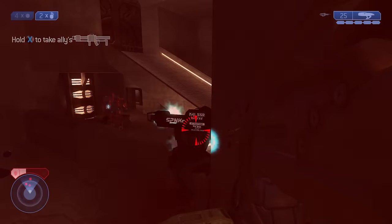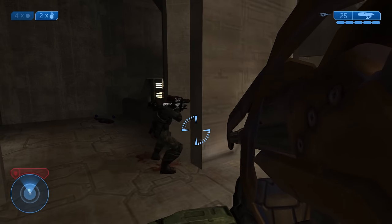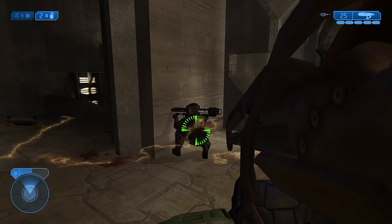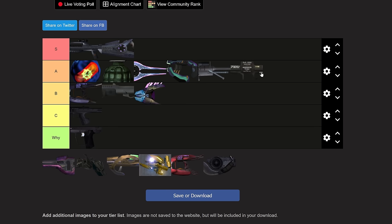Allies also have a rule of engagement regarding range — if enemies get too close, they'll refuse to fire in fear of the blast radius. To me, the rocket launcher is A-tier. It's a devastating beast, destroying everything in its path. But ammo can be limited, and you need to ensure your allied NPCs survive to get the most out of it.